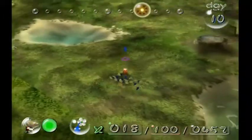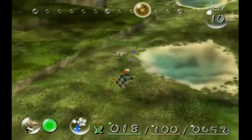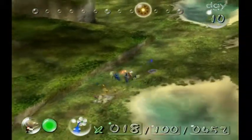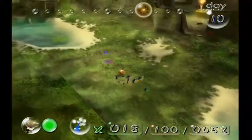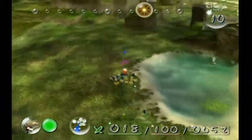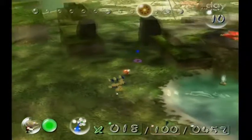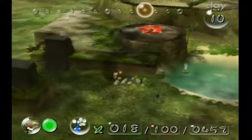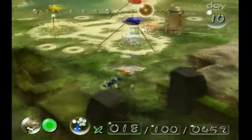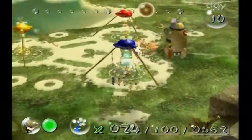Let's grab our Yellows. We don't have enough Pikmin to harvest that guy, so let's grab some more Pikmin. There's a red Candy Pop Bud up there — I don't know why you'd want it but it's there. It's actually called a Crimson Candy Pop Bud — not a red one, once again.